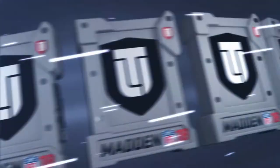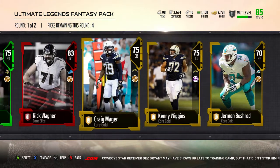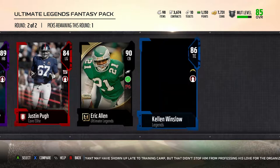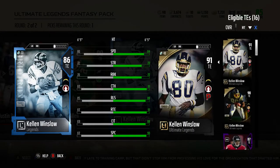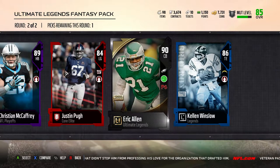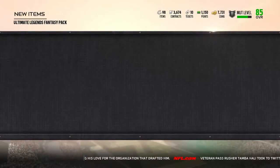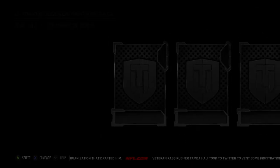I'm gonna keep pushing to try to get that Kellen Winslow now since I got a couple pieces so far already. I don't remember my fullback, so I'll take him just in case. Another D-back — Eric Allen. Kellen Winslow again, but that's not the ultimate legend card, he's just the base legend. I'll take Christian McCaffrey because I need a running back. Let's go into the next pack.